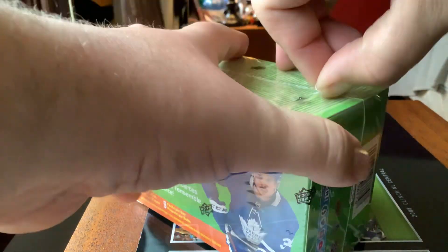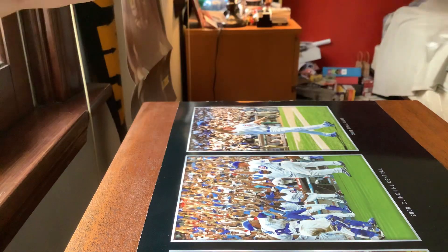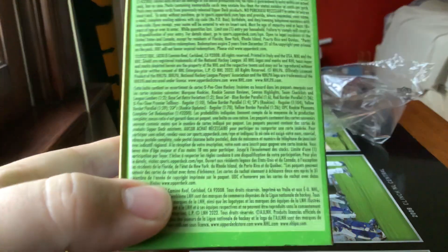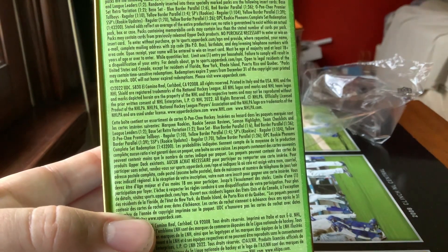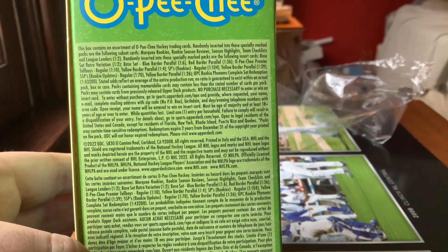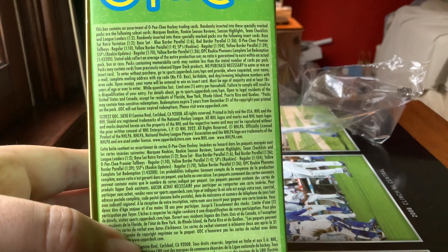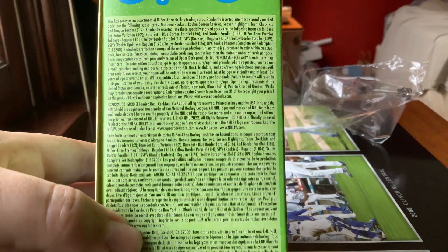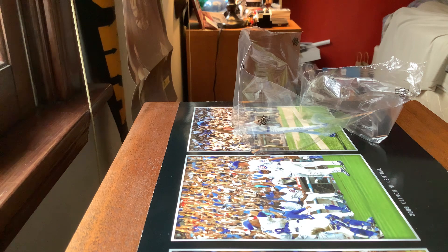Let me take the plastic off and show you the odds, which are on the top here. The odds are right there — the top paragraph is in English, the third one is in French. I don't read French but I do read English, so if you want to follow along you can read the odds right here. That being said, let's get ripping — nine packs, nine cards per pack.